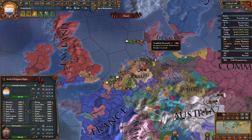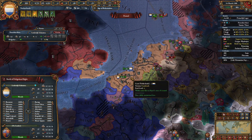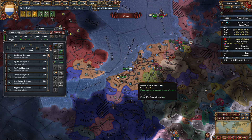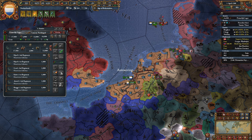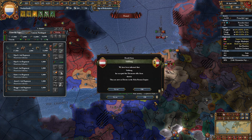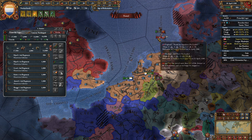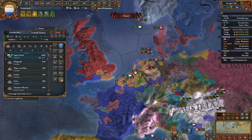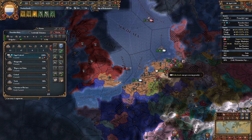We are currently fighting the English Navy. They don't have a leader; we have a leader. Oh, this is their trade and transport fleet. We're going to go ahead and peace out with their little allies first. A coalition is deciding to form against us. I think we're still okay, honestly. We're going to immediately hit the English Navy again.